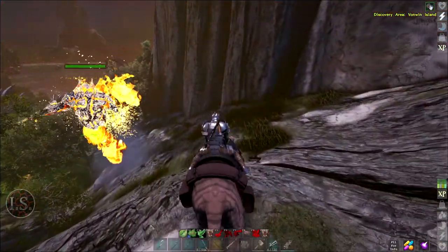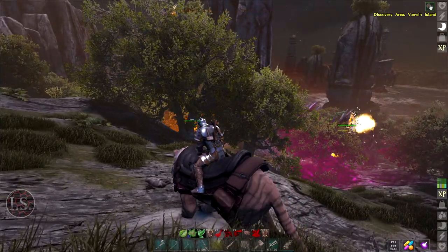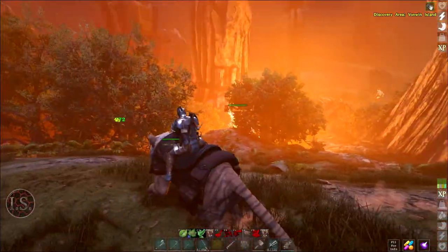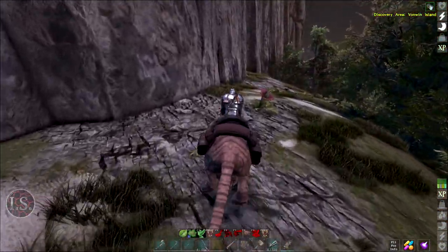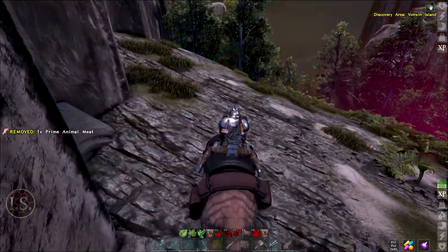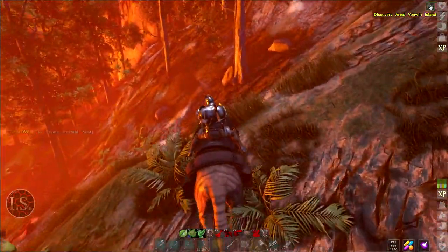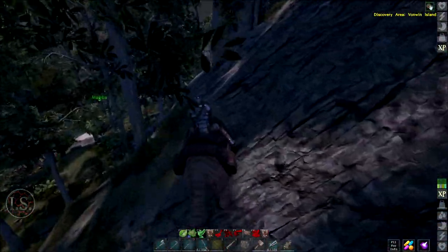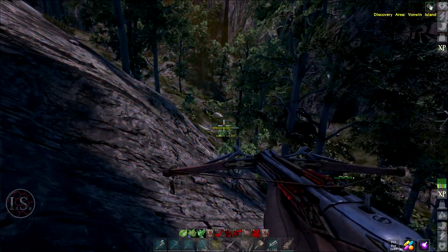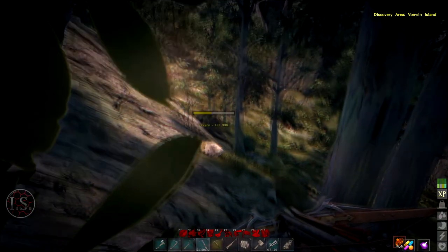Oh, I think I saw the hydra! All right, we know where the hydra is. Run peeps! Oh, I've got gorgons on me and I found the perfect ledge to kill it too. We just gotta get the hydra — I'm gonna die. Once I can get back on my ride... oh the gorgon knocked you out? Yeah. Is anybody being chased by it right now? Oh yeah! The stupid gorgon is following me.